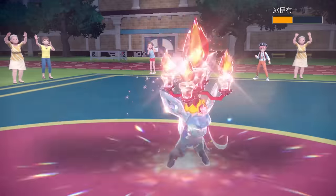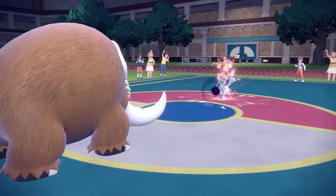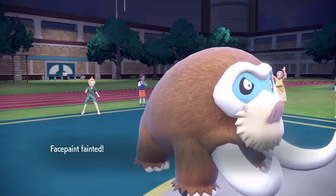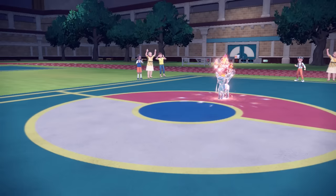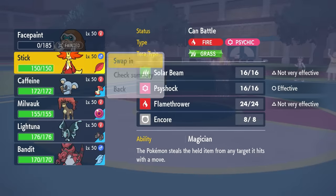I honestly kind of expected this to kill, but as you see it actually ends up barely living, and then it finishes me off with the Shadow Ball. Them switching moves reveals they're not going to be choiced in any way, so that's actually kind of nice to know. But the Swine does go down — you hate to see it. At least now I can get a switch into whatever I like, and I decide to go into the Delphox.